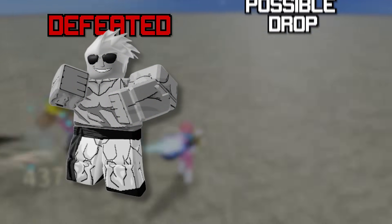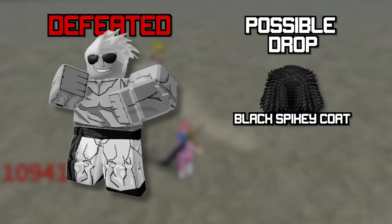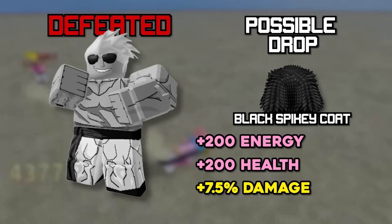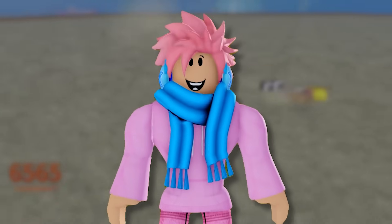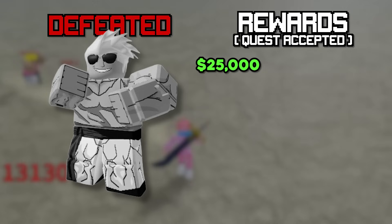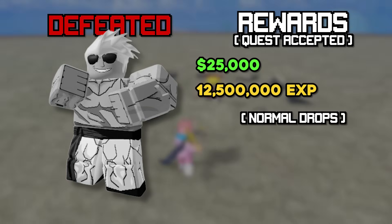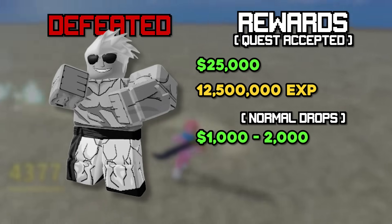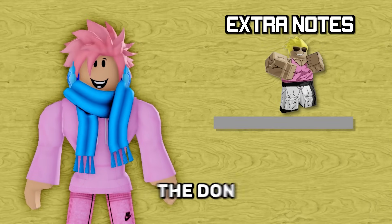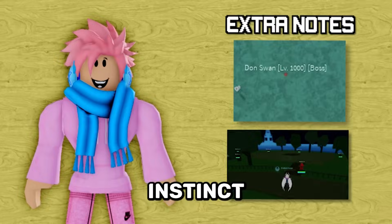Once you destroy this boss, you have a chance of getting the Black Spiky Coat accessory, which gives you 200 energy, 200 health, and a 7.5% increase in your overall damage — pretty decent for a boss drop. Once you defeat him with the quest, he gives you 25,000 belly as well as 6,000,000 XP. Without the quest, you only get around 1,000 belly. A cool thing about this boss is that you can find the Don Swan spawn room underneath him, and you can literally see the boss if you activate your Instinct.